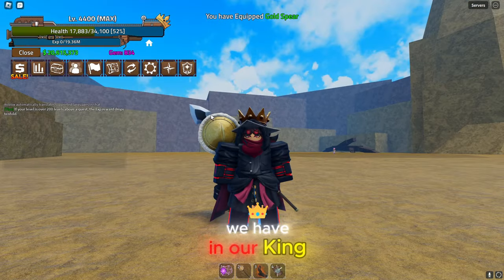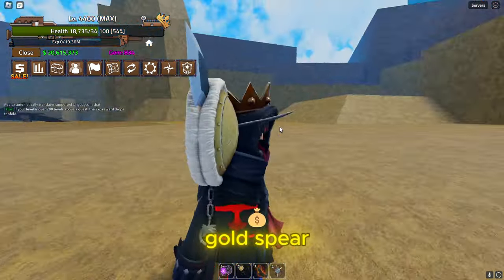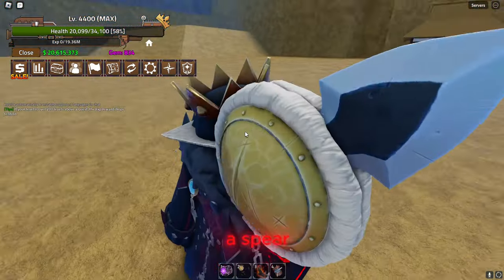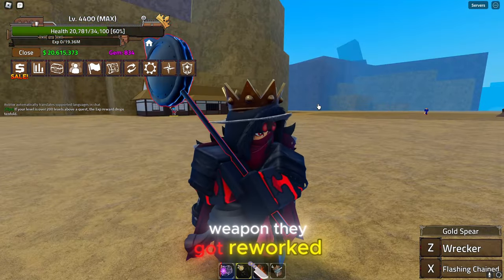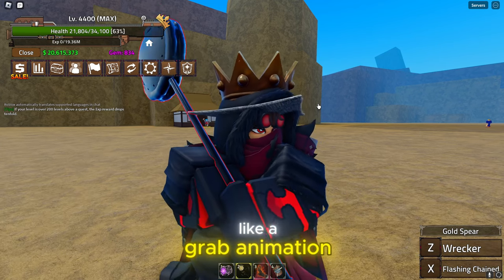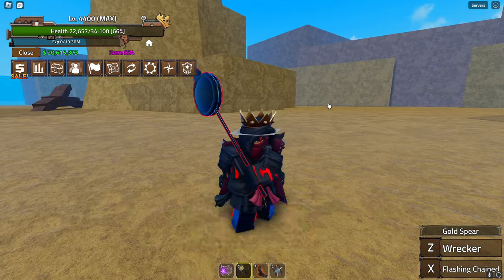The next weapon in the King Legacy sword tier list is Gold Spear. They based this off a One Piece design — it's a really weird looking weapon, like a shield and a spear. This is another weapon that got reworked, and honestly I think the rework is worse than the old one. The old one had a grab animation and everything which was really cool.